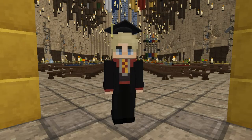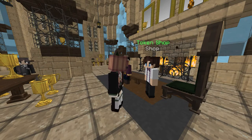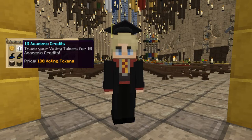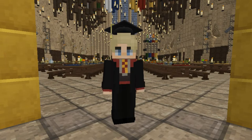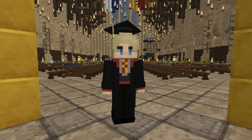Secondly, you can vote for the network. Back in the trophy room, there's another NPC specifically for spending voting tokens. One option includes exchanging voting tokens into ACs. In order to get the tokens you need, type slash vote and follow the links provided to earn some voting tokens. You can only vote once a day, and be sure to be in game to receive your tokens.